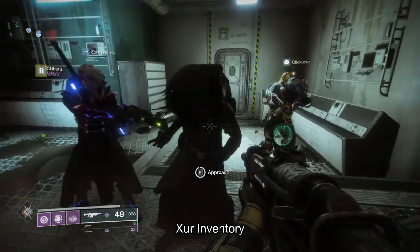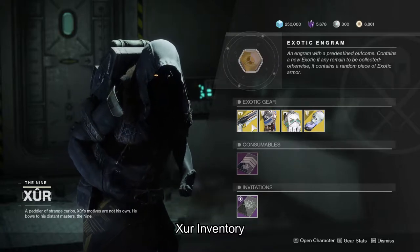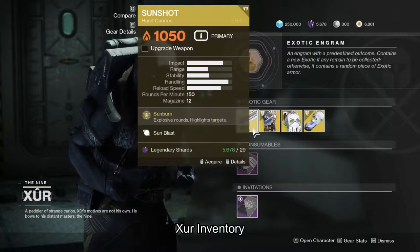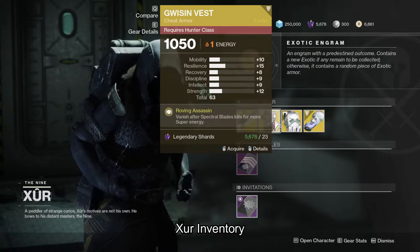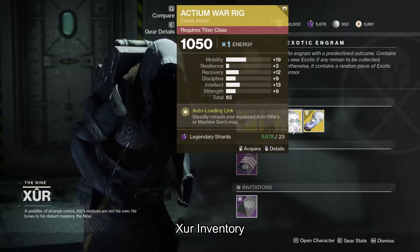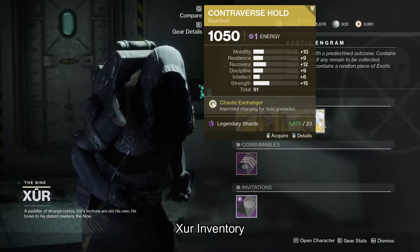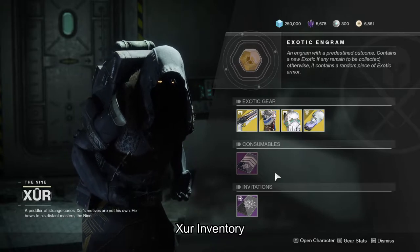Let's take a look at his inventory. He's selling the SureShot Hand Cannon — I used to use this all the time when this game first came out, still pretty good. He has the Gwisin Vest for the Hunter, the Actium War Rig for the Titan, and the Controverse Hold Gauntlets for the Warlock. And that is Xur's inventory for this week.